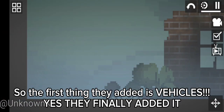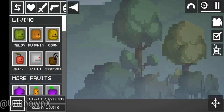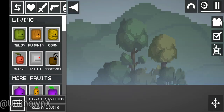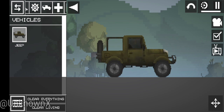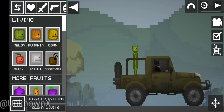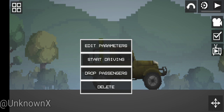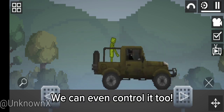So the first thing they added is vehicles. Yes, they finally added it. We can finally have cars and not the custom cars. We finally have a Jeep now. Let's try driving it. We can even control it too.